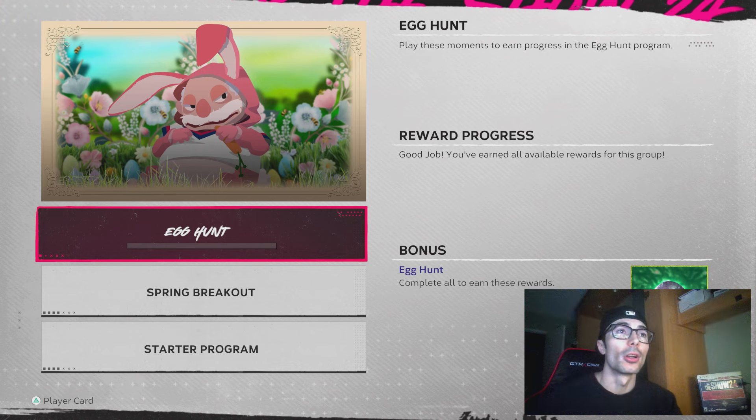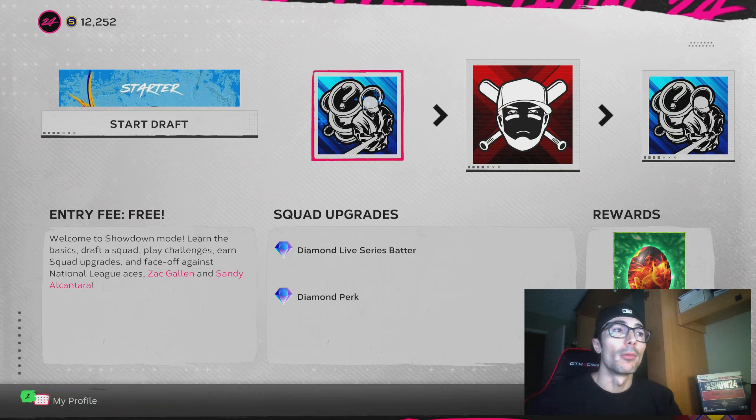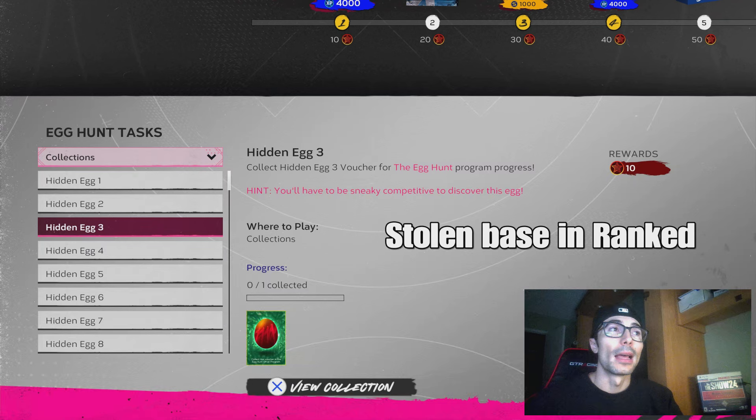For the first egg, you just go into the Moments menu and go into the egg hunt moment. This is only listed on the main menu screen if you scroll down. The second one is listed in the second moment of the Starter Showdown, and that's a quick way to get two eggs right off the bat.